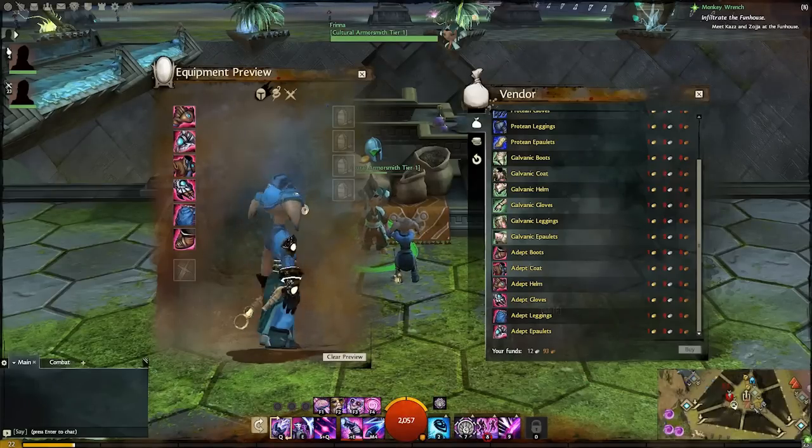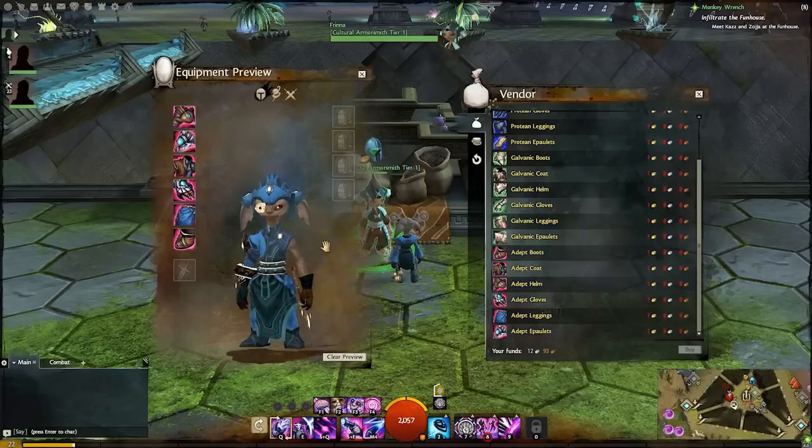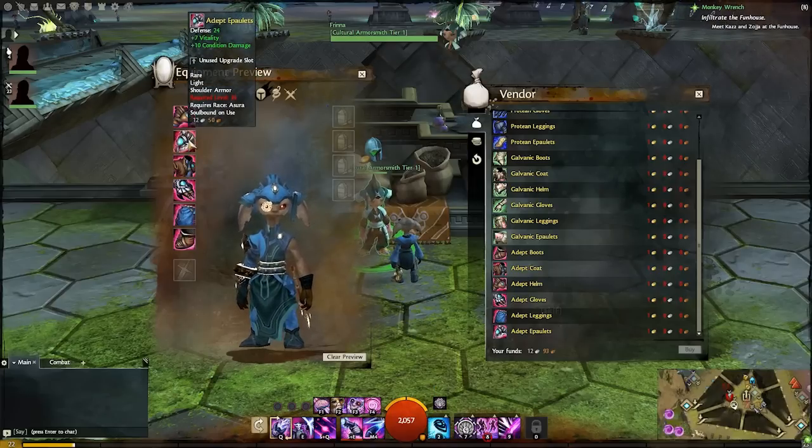This is set one, the tier one light armor. As you can see it says it's the Adept set. So we've got boots, coat, helm, gloves, leggings, and epaulets.